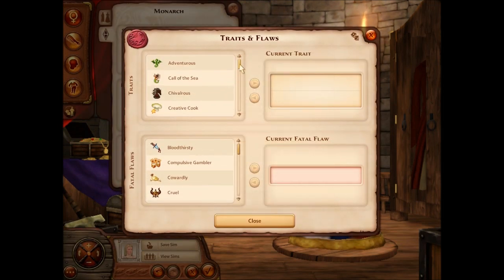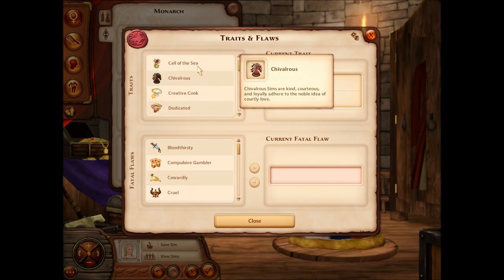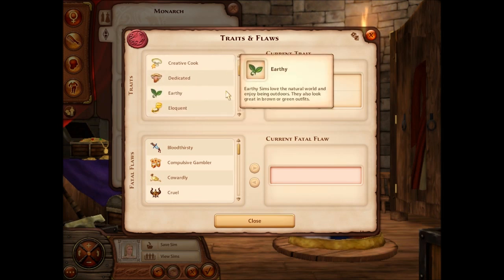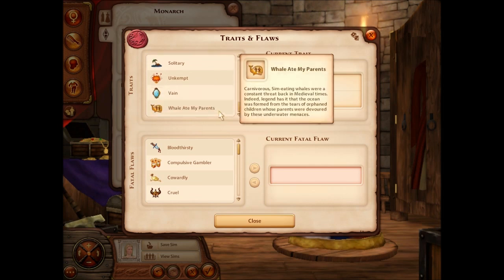For those of you that haven't played The Sims Medieval, I'll give you a quick rundown of the traits. Positive traits include: adventurous, Call of the Sea, chivalrous, creative cook, dedicated, earthy, eloquent, entitled, evil, excitable, friendly, fun-loving, good, greedy, haggler, hopeful orphan, jokester, loves family, scholarly, solitary, vain, and "wolves ate my parents."